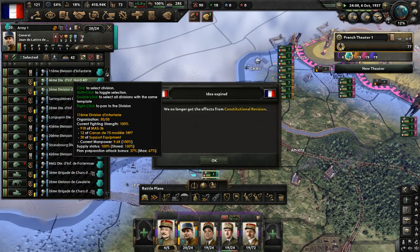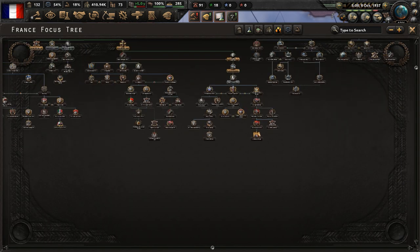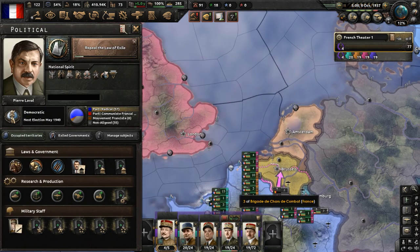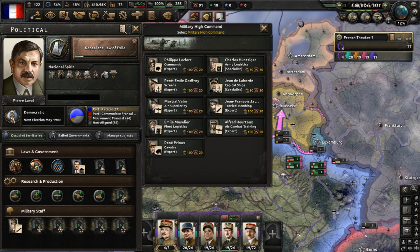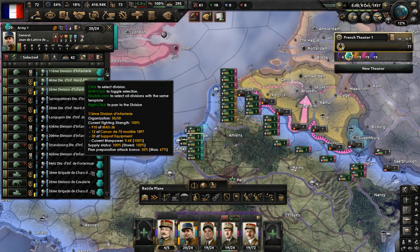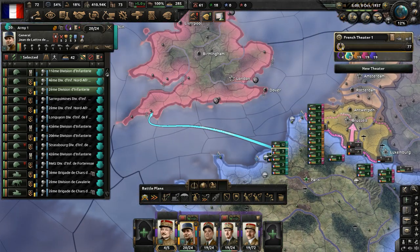Constitutional revision is done. Now, let's go ahead and complete 'Repeal the Law of Exile.' No head of a French royal family nor their heir are allowed on French soil without express permission. Before we can have the triumphant return of the monarchy, we must dispose of this annoying little obstacle. This will give us 120 political power and get rid of the national spirit 'Disjointed Government.' Let's get Charles Huntschinger for army logistics. Army 1 will focus on trying to take Plymouth and Portsmouth.